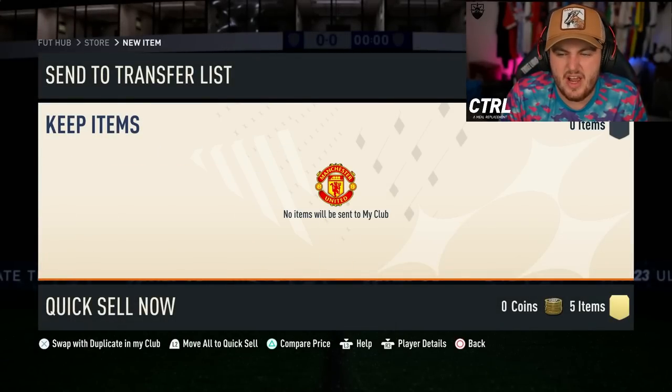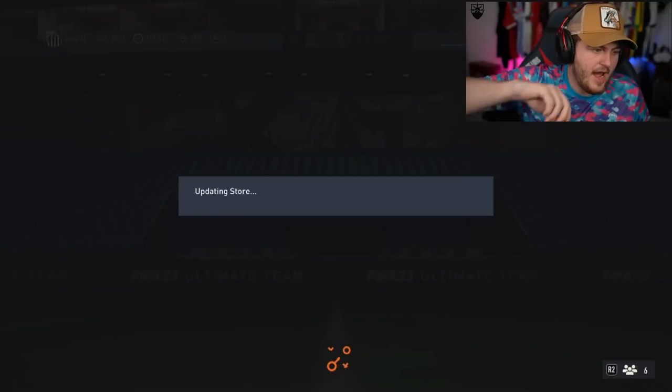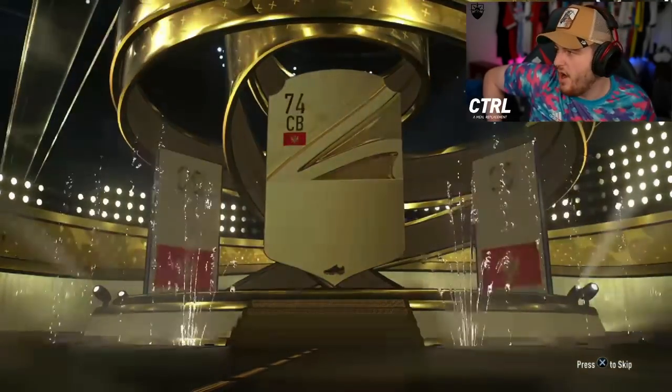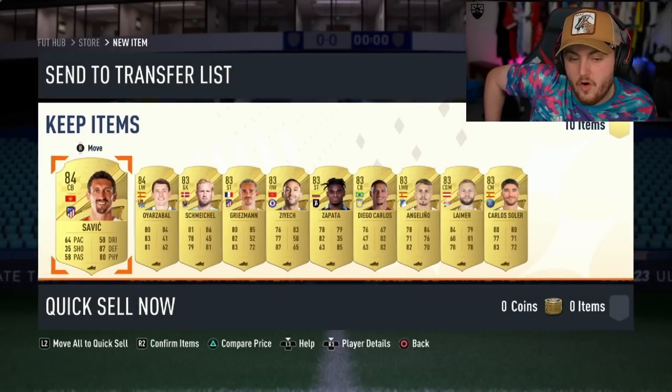If you're like me and you're impatient, I completely understand you're opening them now because I am exactly the same — I'm very impatient. Let's go and open some on SharePlay. We have Amy's two packs. Here we go. First one, 83 times 10. It's going to be a normal gold. Come on, be a walkout at least, EA. An 84 is not a good start at all. Two 84s and the rest of 83s.